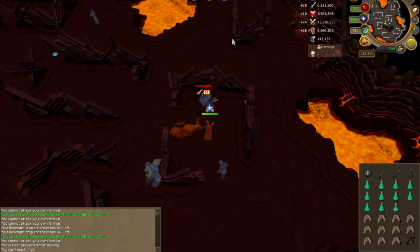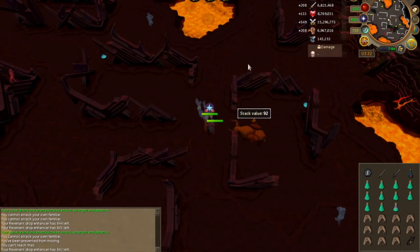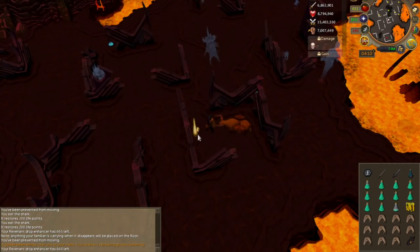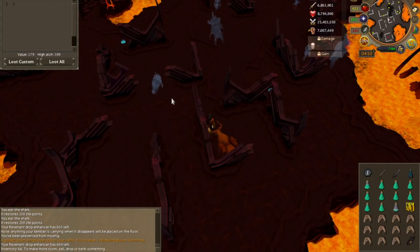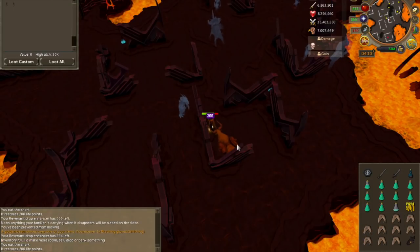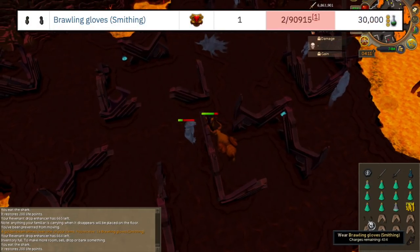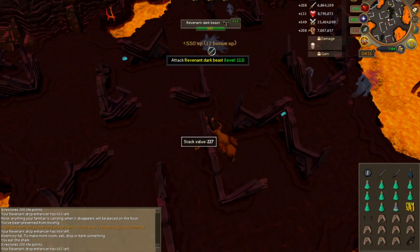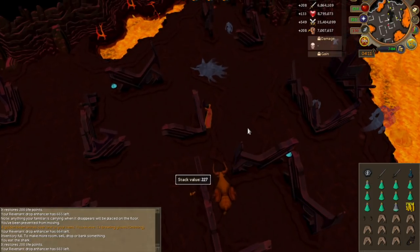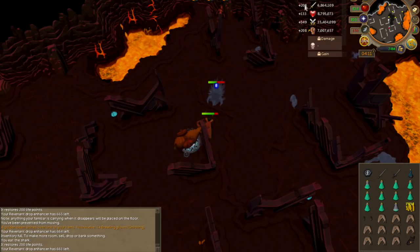So far it is going pretty well, though I haven't got any more uniques yet, but I am feeling like we are going to get pretty lucky soon. We are about 335 kills in and we ended up getting our second unique drop — the Smithing Brawling Gloves, from the Revenant Orc. The drop rate was about 1 in 45,000, which is really crazy. This is actually probably my first ever Brawling Glove drop. They are actually pretty useful — they can give up to 400% bonus XP when training the skill in the wilderness.